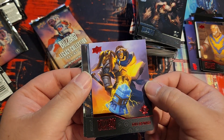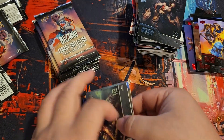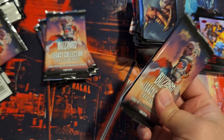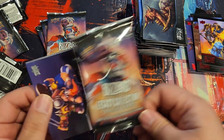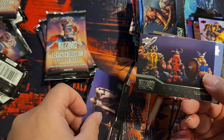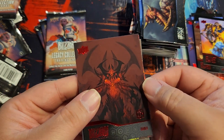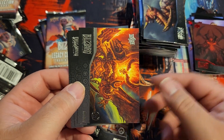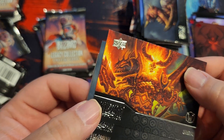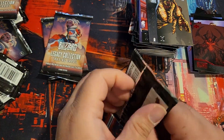Uther, Arthas. Shokutica, Gul'dan — got Vikings, nice color there. Ragnaros, Sgt. Hammer, Belial. Three packs left — come on, give me a Molten Core.